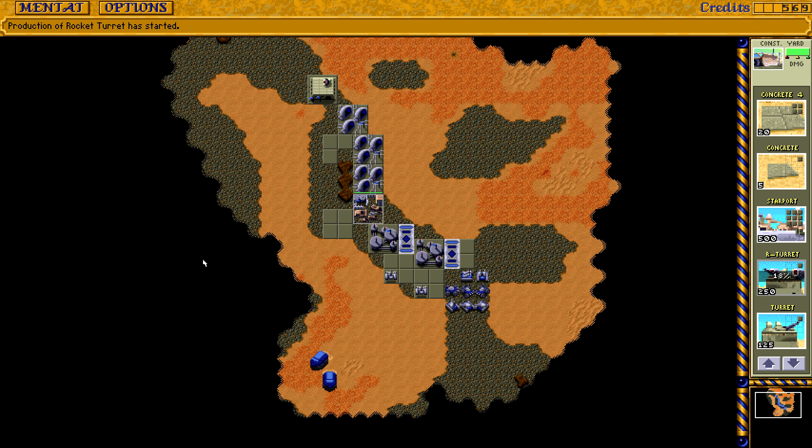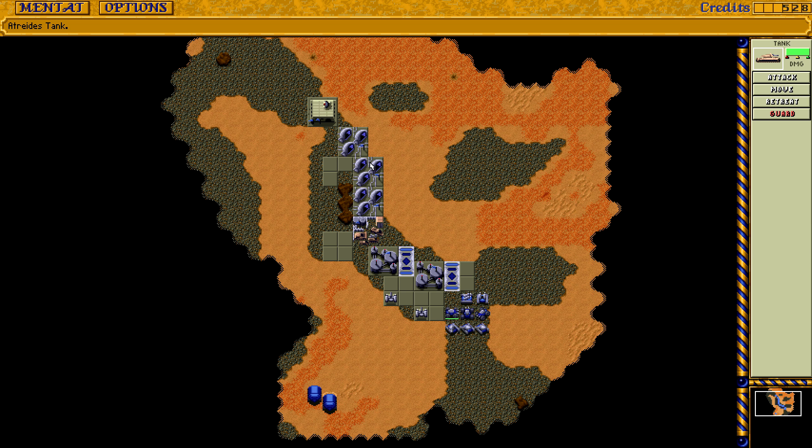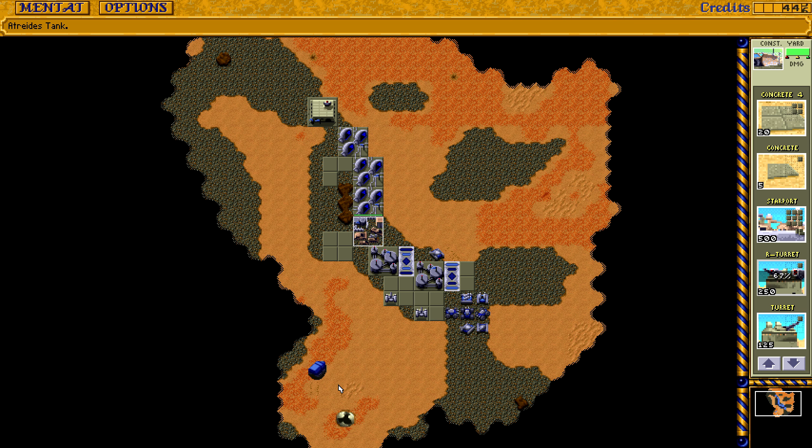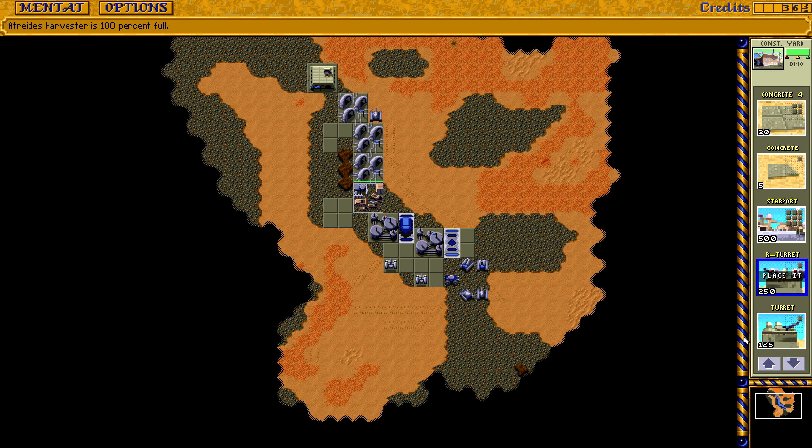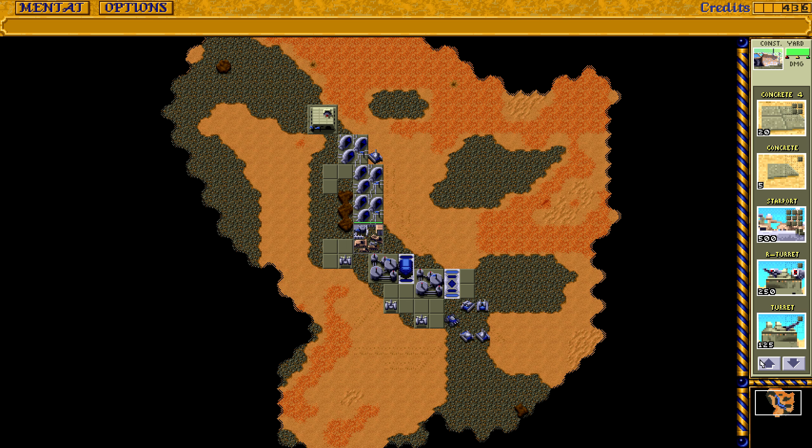I could build a star port. The question is whether the Harkonnen will actually attack from this angle — they could. I'm going to put one unit over here just to have something in the north. With regard to destroying worms, there's actually — Warning: Harkonnen unit approaching. I probably shouldn't have done that; I should have waited for the worm. Let's get a star port. And let's get another harvester. I could also get my heavy factory, but the star port is good for easy access — and it's only 500, so I'll just get that one.